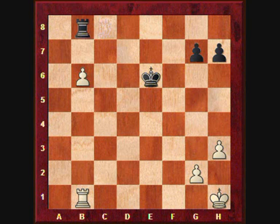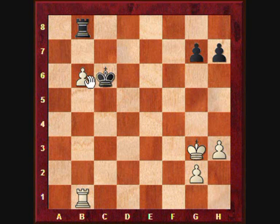The Rook goes to b8 to stop the pawn, Kh2, Kd5, Kg3, and black plays Kc6. Now it looks as if black is succeeding in capturing this passed pawn with the rook, since it's attacking with two pieces and it's only defended once.